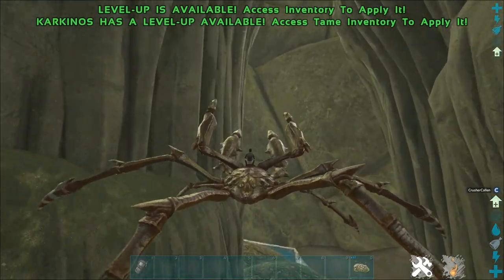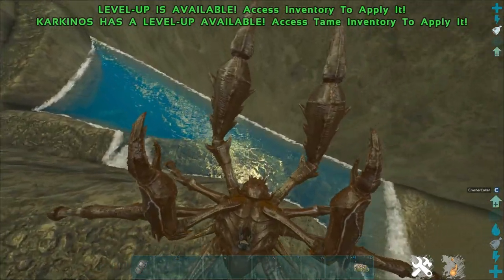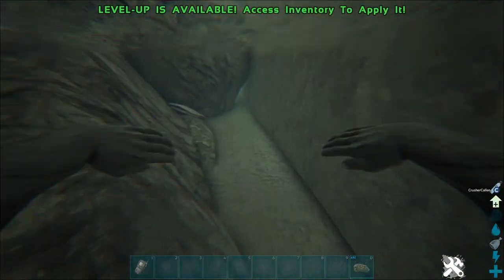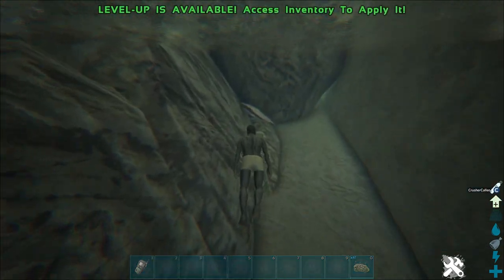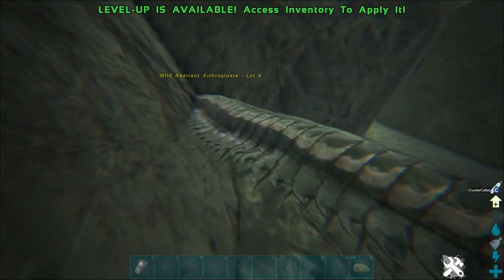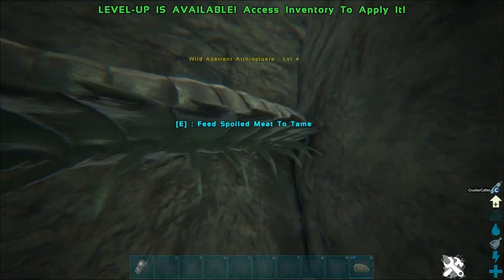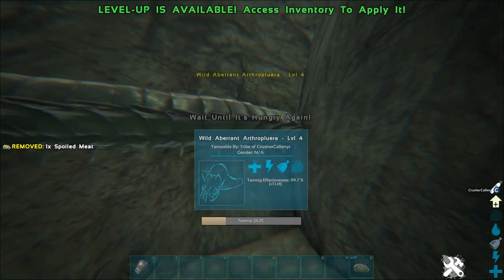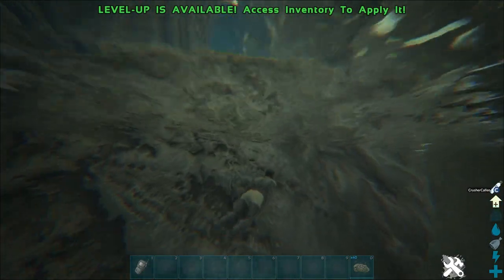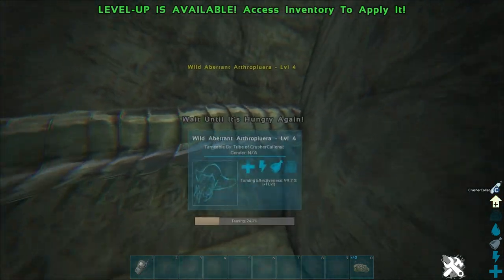We'll jump back over there with the crab. The arthro doesn't seem to be running around anyway — looks like it's still down there. What you want to do is dismount and go for a swim. This character hasn't been levelled so he's going to be really slow — hopefully you guys will be faster than this. You want to head over to the arthro, and if you get the right angle you should get an option to feed it. There we go — feed sport meat to tame. And that will, over time, tame the arthro. In between feeding gaps you want to get oxygen — don't be drowning out here. You can just keep feeding it.